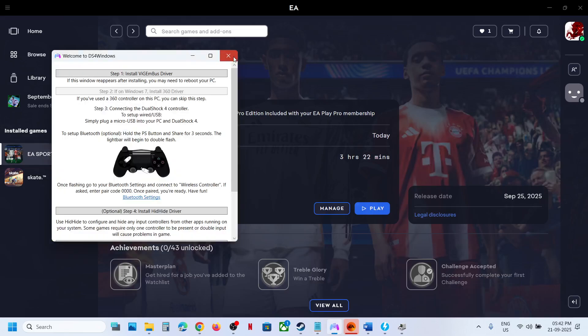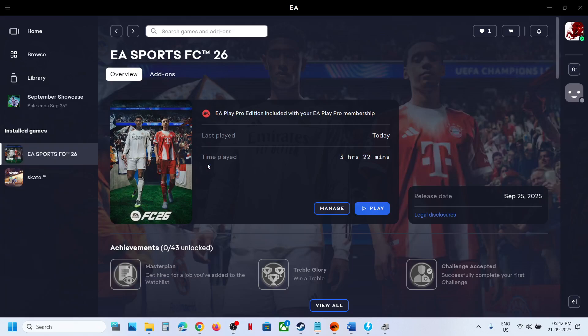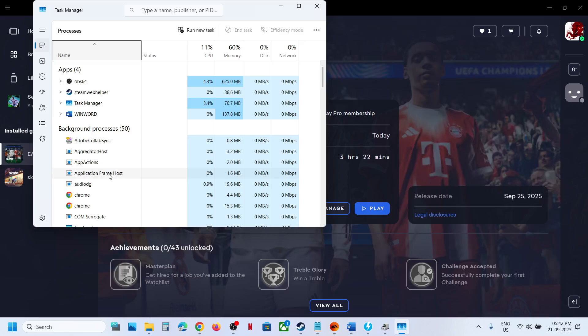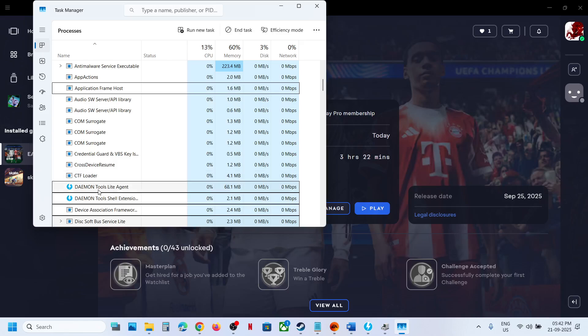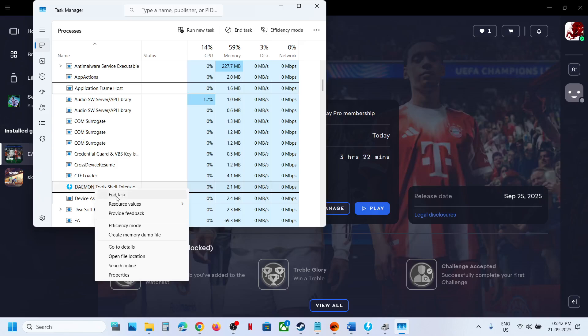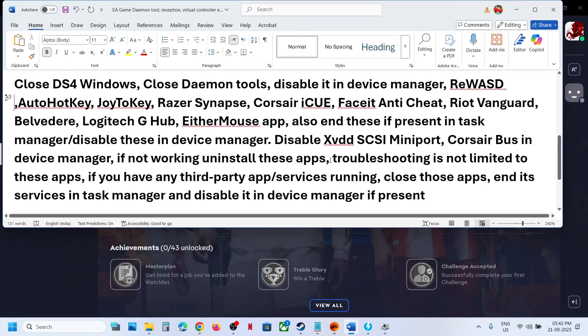If it is open you can close it from here. Right-click on the Start menu, go to Task Manager, and if you find the DS4 Windows application running you can close it. If you find Daemon Tools running, right-click and click End Task.